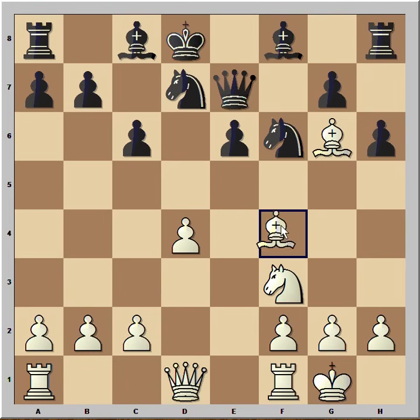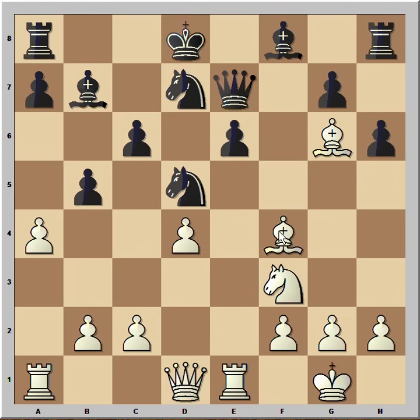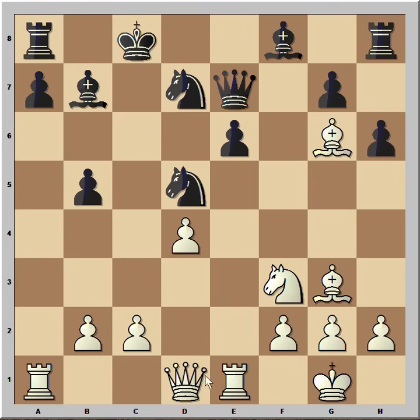King to D8. Bishop to F4 developing pieces. B5. A4. The computer is happy to open files and diagonals because the Black King is not safe. Bishop to B5. Bishop to B7. Rook to E1 placing the Rook on the same file as the Black Queen. Knight to D5 attacking the Bishop. Bishop to G3. King to C8. Pawn takes Pawn. Pawn takes Pawn.